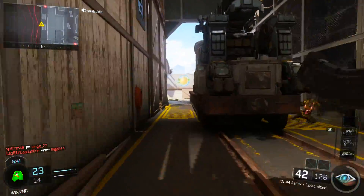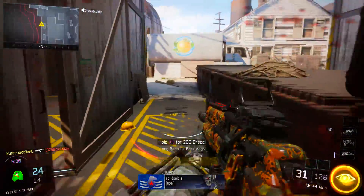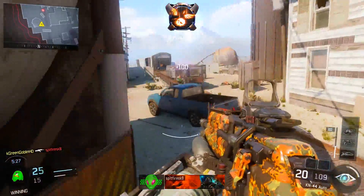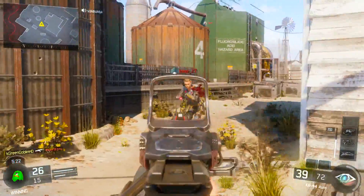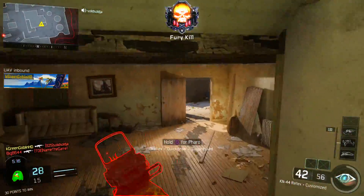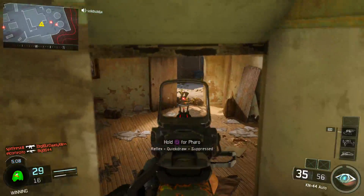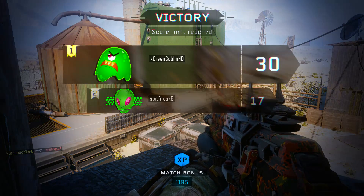Let me go over the tips once more: always keep your crosshairs where an enemy is going to be; aim down sights around corners; aim for the chest unless only their head is poking out above a head glitch; run Quick Draw, Stock, and Grip for your assault rifle setup; and adjust your sensitivity as discussed. If you enjoyed this video, drop a like — let's go for 2,000 likes. Subscribe if you're new, and I'm out. Peace!